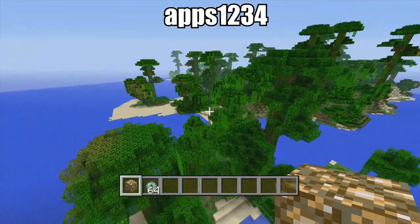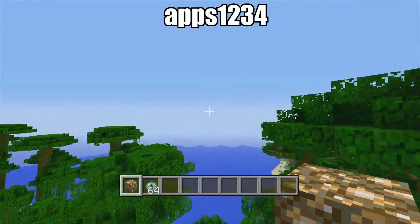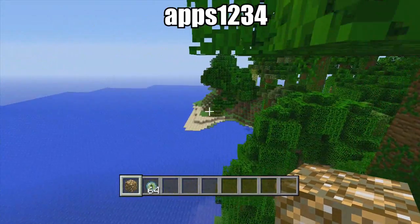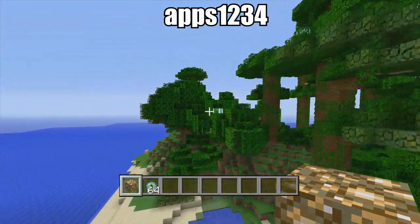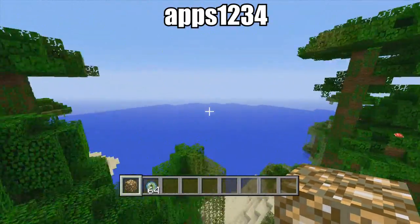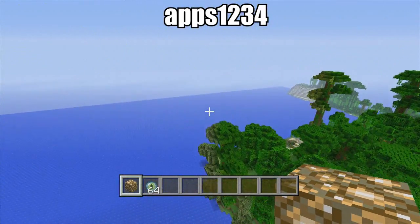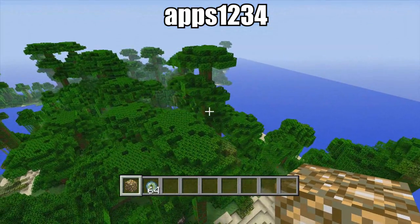And then it's got, wherever the spawn point is, I dug like straight down, I think, and I found diamonds right away. So there's a bunch of diamonds on this island. There's a cave down there with like a monster spawner. There's all kinds of stuff that I thought just made this awesome to play on. But if you did enjoy this video, make sure to gently rub the like button, subscribe to my channel if you haven't already, and I'm out.